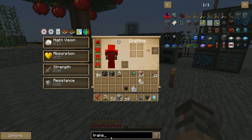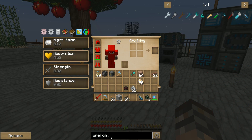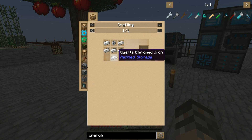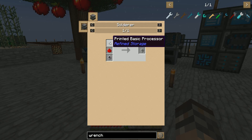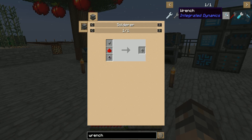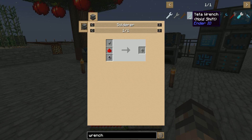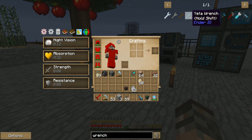This wrench — you got to make the wrench. I'll show you the wrench real quick. It's very simple — it's just a quartz wrench, iron, and a basic processor. And that's the basic processor. This wrench right here is used for refined storage. This wrench right here is used for your Ender I/O wiring.